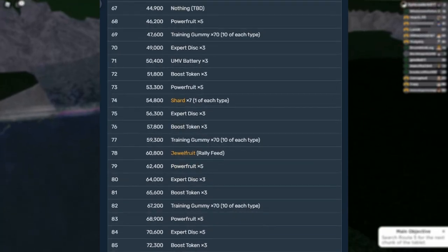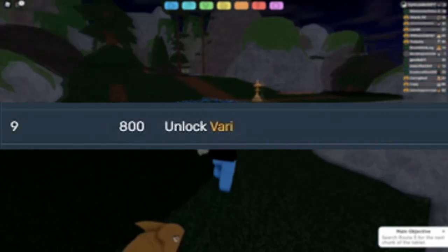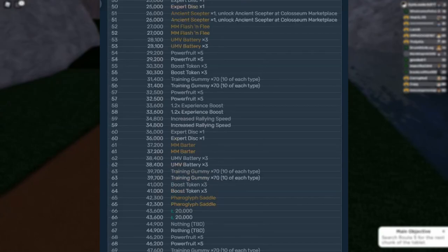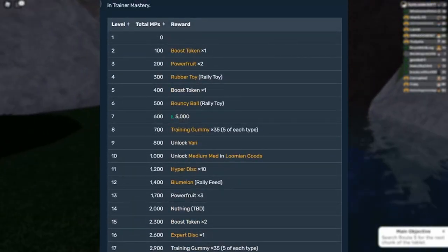A great example of a reward is level 9, where you can actually encounter Vari in the wild, which is essentially Lumion Legacy's version of Eevee, having multiple evolutions. I might do a separate video breaking down all of these rewards in the future if you guys want, but for now this is a more general guide.